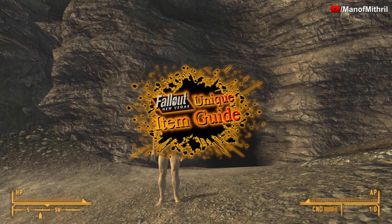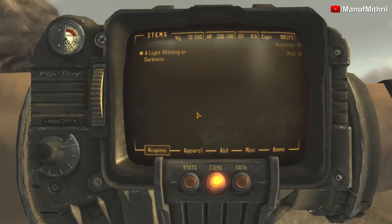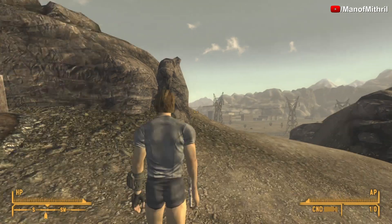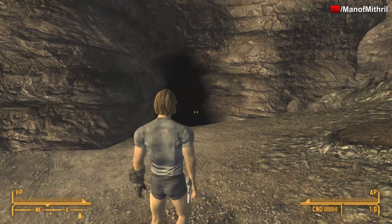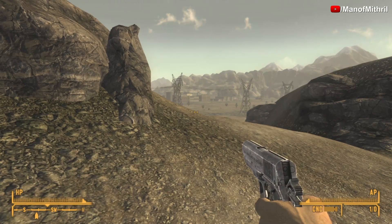All right guys, this is Mithril back with another Fallout New Vegas unique item guide video. Today the weapon we are checking out is A Light Shining in Darkness. To get this weapon you basically have to complete the Honest Hearts DLC, and then once you do that there's going to be a footlocker right at the entrance of Zion, and in it will have the weapon.